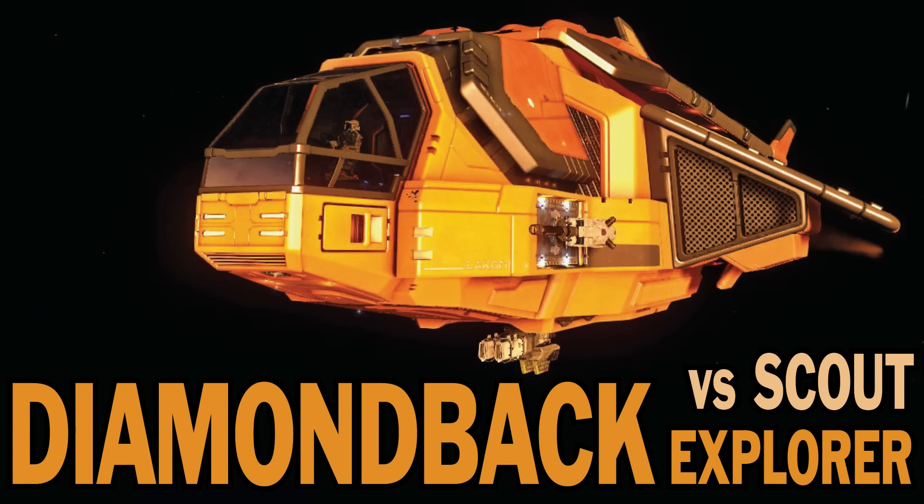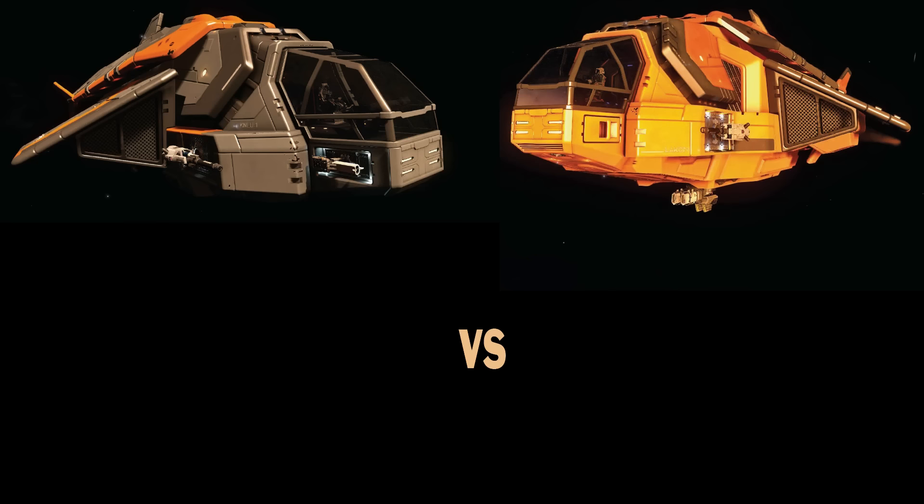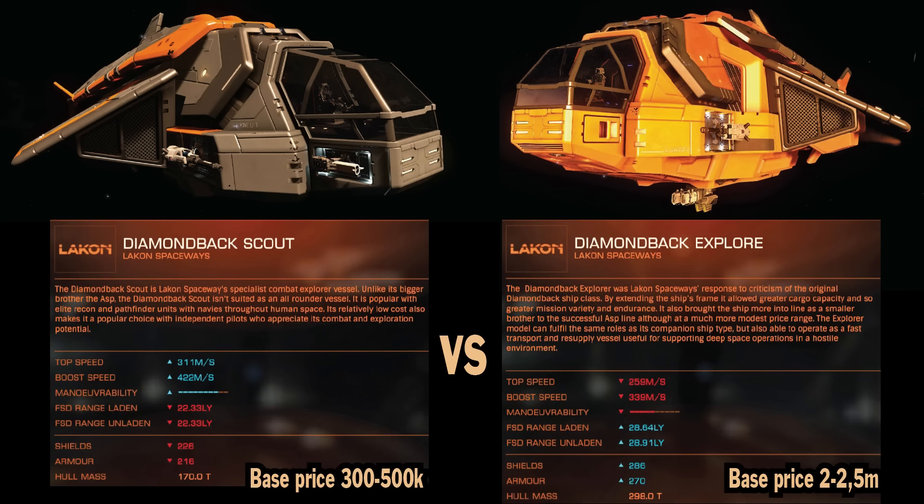Let's compare Diamondback vs Diamondback — Scout vs Explorer — and see if those ships are really different ships or the same ships. Let's start with shipyards. That's for my already combat outfitted ships. Base price for Scout is around 300-500k. I would say 500k but the wiki page says 300k, so we'll see. Explorer is much more expensive — base price for the ship will be around 2 to 2.5 million.